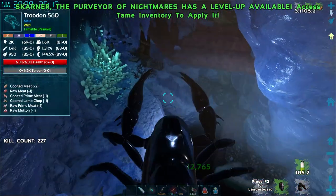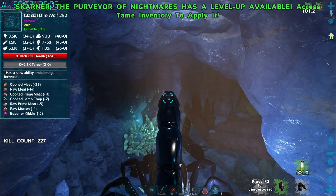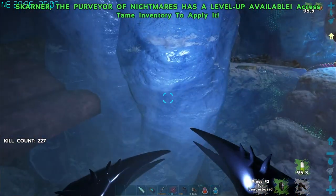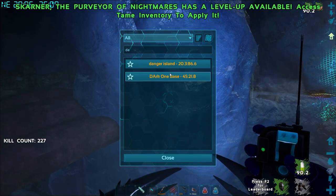Getting out of here is not going to be easy, and I don't think we can go further in. None of the buttons seem to work for leaving — C button, right click, X, control. I think we got all the stuff down there, that was pretty good. That got us to 220-something kills. Let's go to Danger Island and get a few more things done over there.